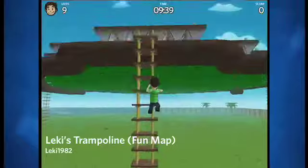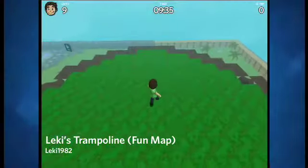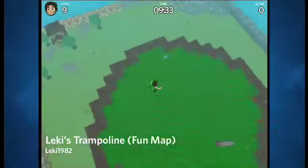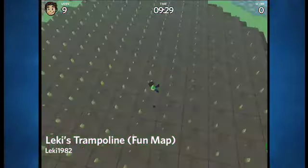Next, we have Lucky's Trampoline Fun Map by Lucky1982, and this was a really clever idea. Lucky made these spike platforms all move up really fast, so they catapult you up into the air to catch all sorts of treasures and power-ups. And as the name suggests, yes, it's a fun map.